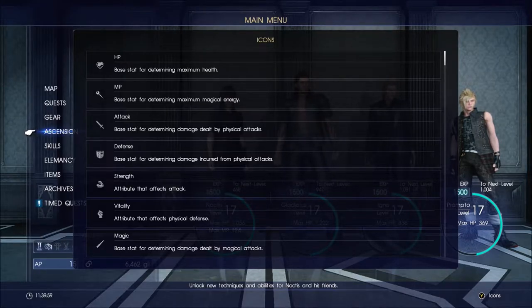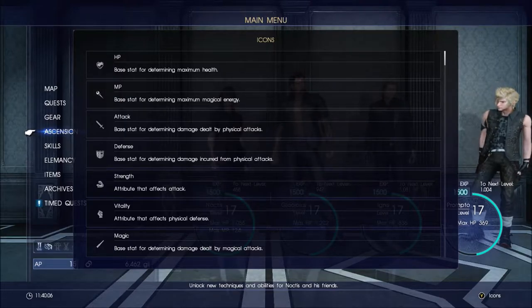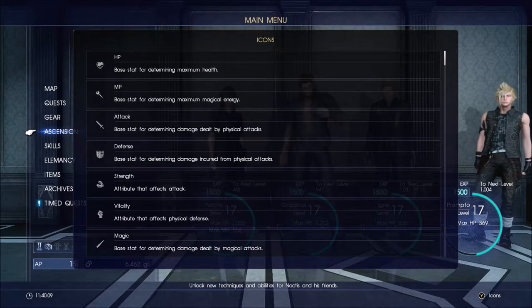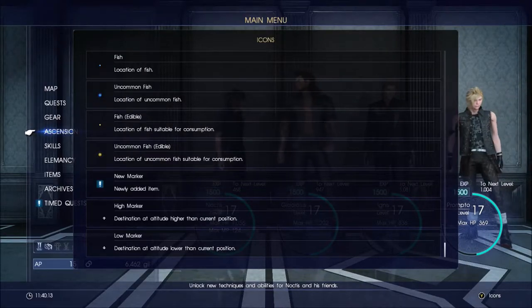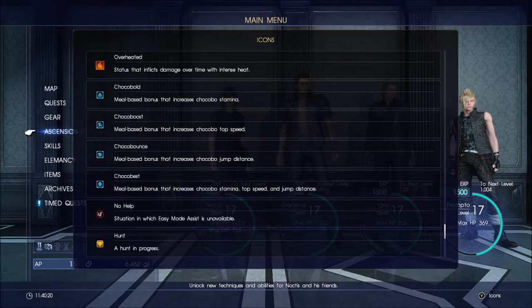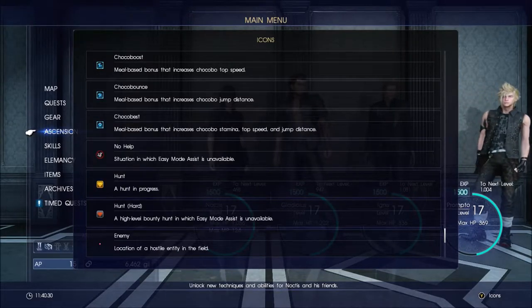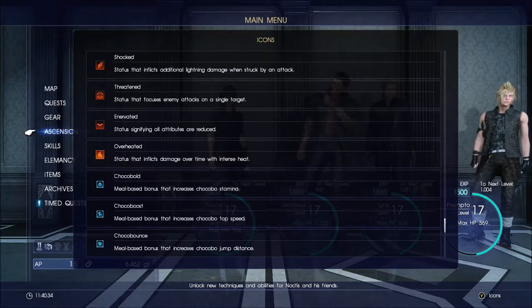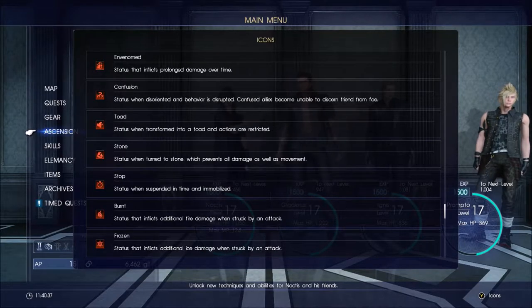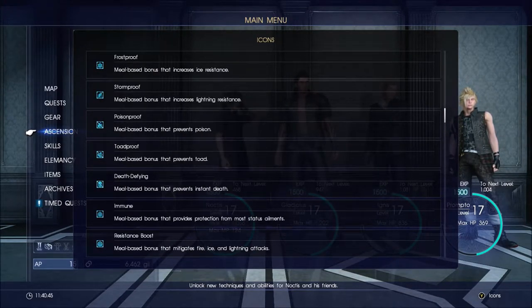When we left off, I just discovered that apparently it had a legend for all of the icons they used that I never knew about. How about that? Apparently it has one for MP and for other things. It has an icons list for everything. Jeez, I didn't realize it went all the way around. Hunt hard — where easy mode assist is unavailable. Overheated, enervated — everything is here. Holy shit. I'll have to go through this on my own time later, but I did not know that was there. That is cool.